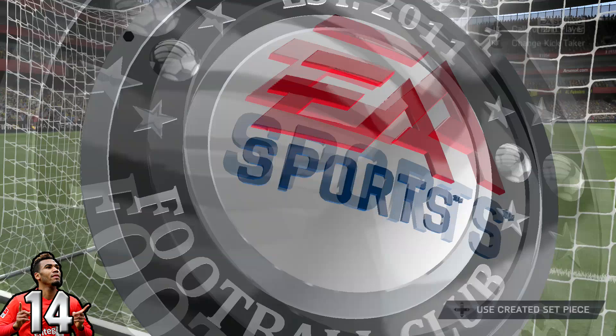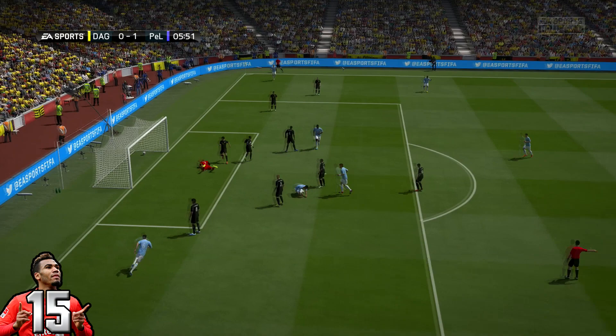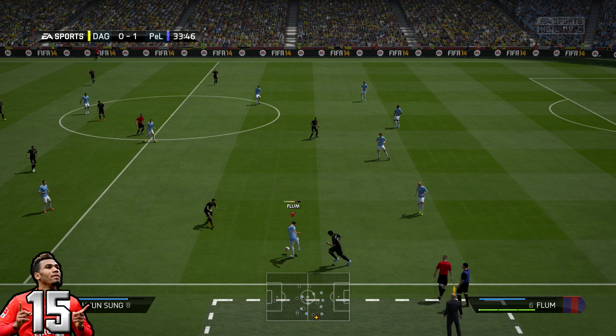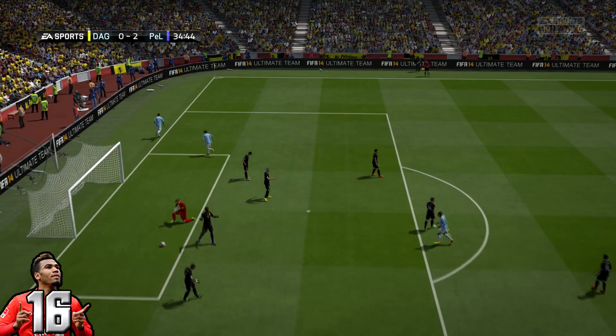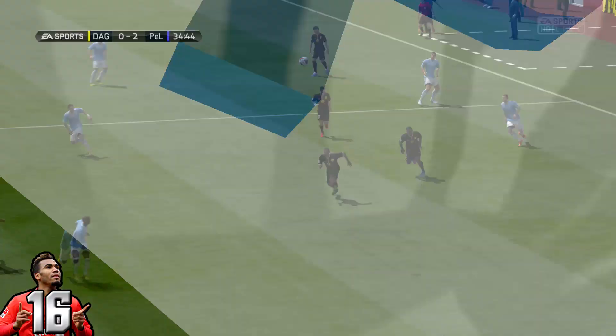The first goal comes in here after five minutes, a nice header from Chupo Moting, and that is followed up at about 34 minutes. Clemens plays a really nice through ball to Kumbayla, Kumbayla flicks it over his head, plays it forward to Chupo Moting, and Chupo Moting with an excellent volley. I really love volleys in this game, so that was one of my favourite goals I've scored with him so far. The volleys look really smooth — just smashes that into the back of the net.